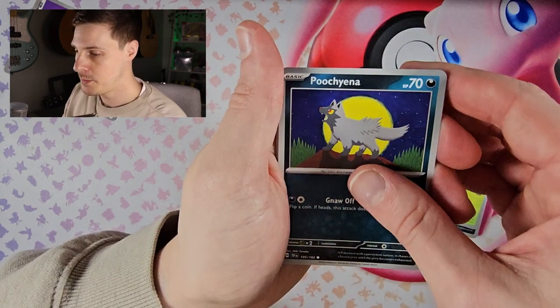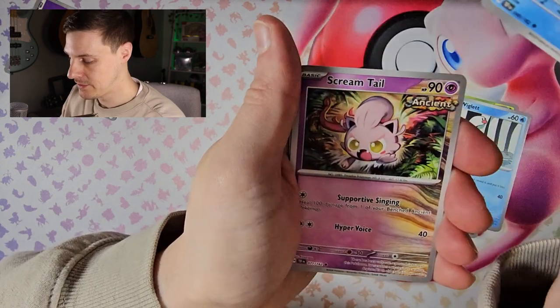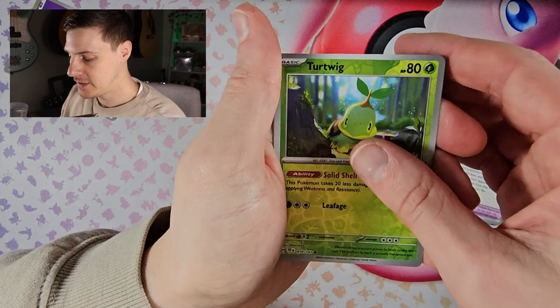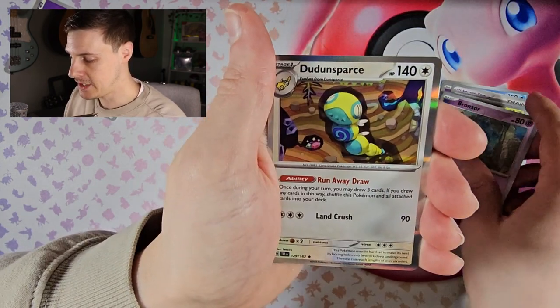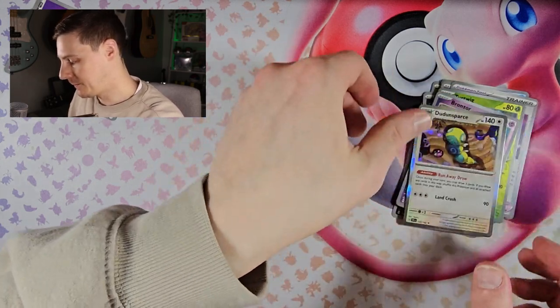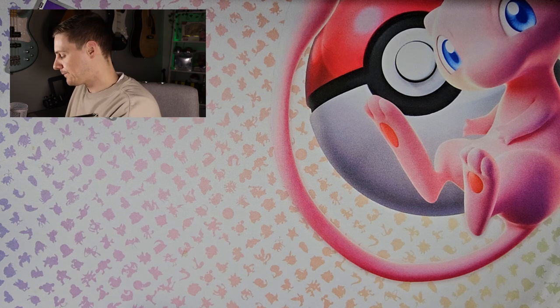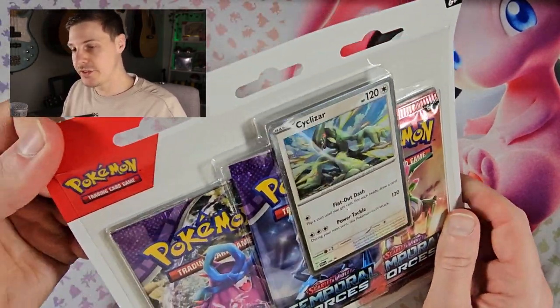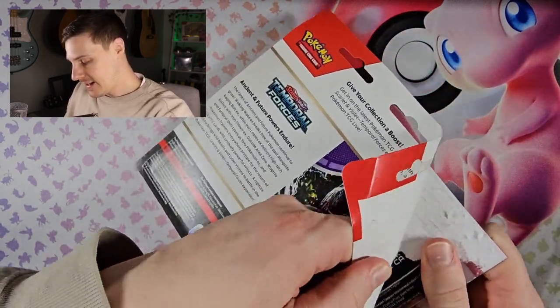Turtwig, Poochyena, Wigglett, Palafin, Screamtail, Heavy Baton, reverse Turtwig, reverse Bronzor, and a Dunsparce hollow. So we got one good card from that triple pack — not bad. We'll see what we can get from the second triple pack.